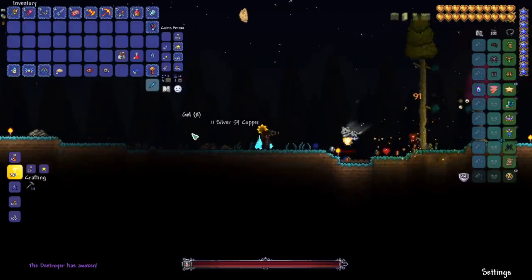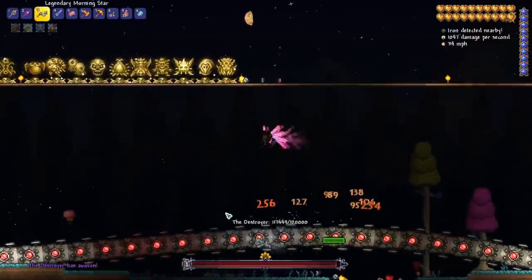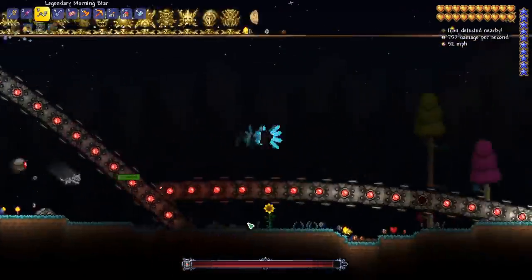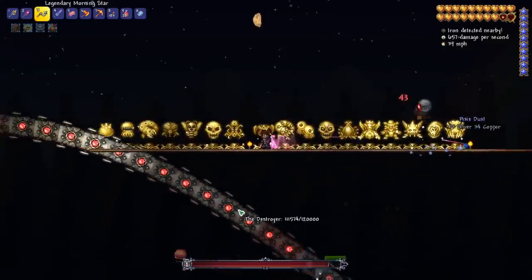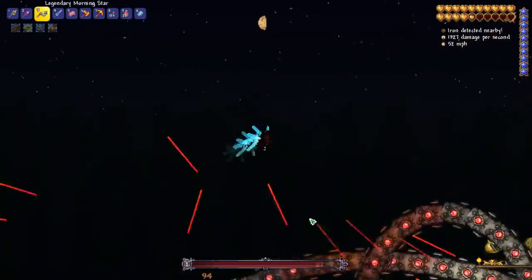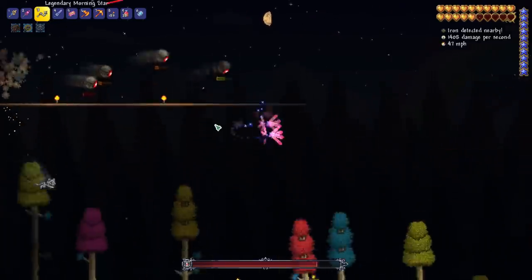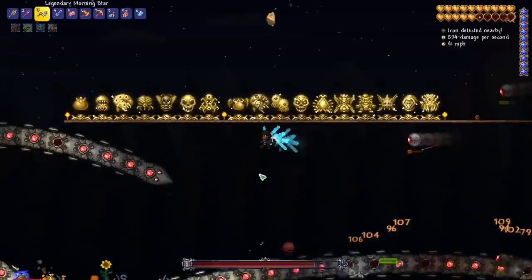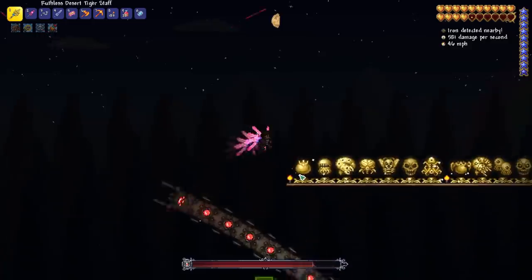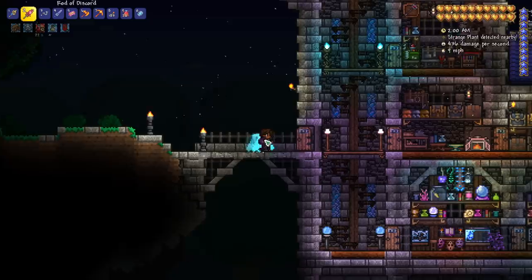Now I want to see how this would do on something like the Destroyer. Let's try to target the Destroyer — it's doing like a thousand damage per second. Yeah, it's struggling a little bit. I'm sure we can summon several other summons to go with it, so this is just one of many summons you could be using at this point in the game. It didn't do very well against the Destroyer, so I had to use a different weapon to finish it off.